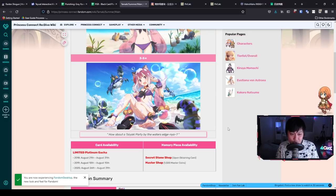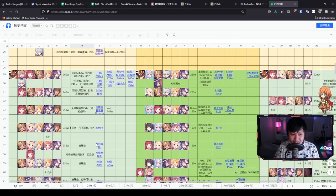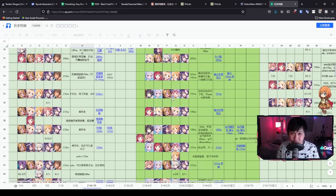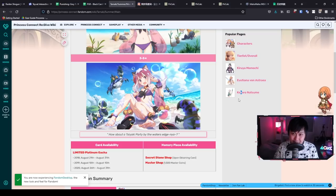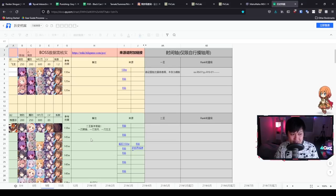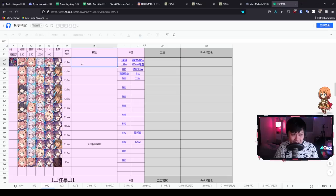Summer Tamaki is coming very soon, so I thought it's time to do a character evaluation. What I failed to notice is that a lot of team comps in the future from the Chinese spreadsheet are going to feature the redhead goddess Kana. Almost every single comp actually features Summer Tamaki, so let's jump into her skills.